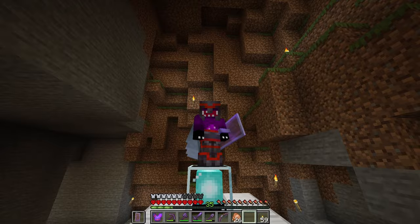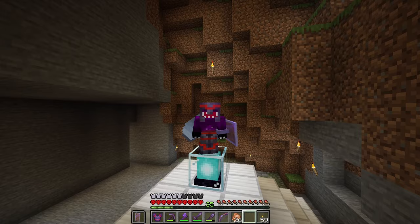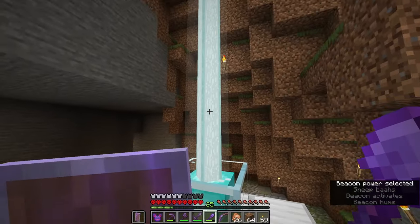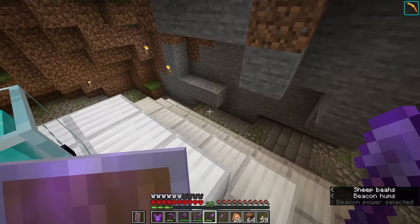A beacon needs an unobstructed view of the sky, and at the moment I've got a little bit of a ceiling in the way. So there we go — I've opened up the sky, and we have haste. I'm going to give it Haste II. I know I can do that with one emerald, but I keep forgetting.